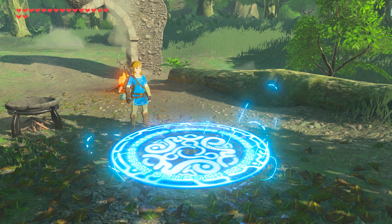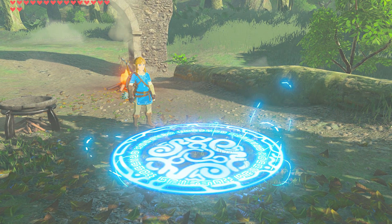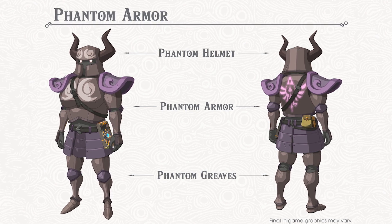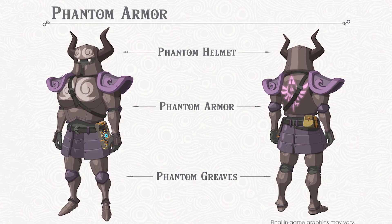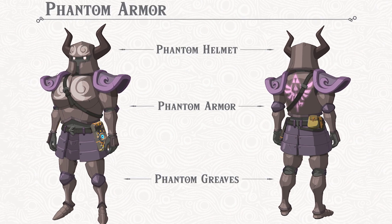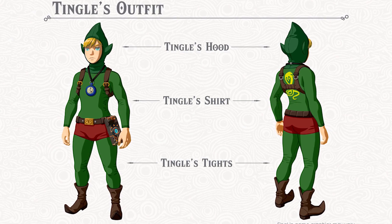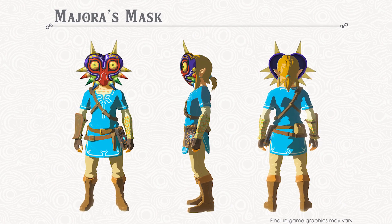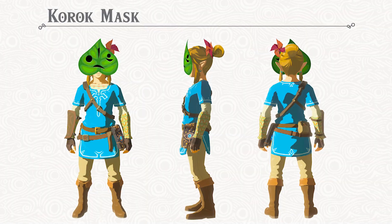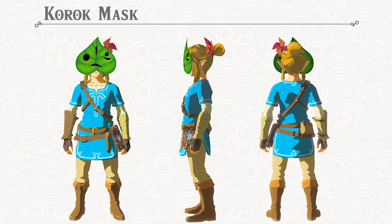They're also adding a new item called the Travel Medallion, which lets you register your current location as a fast travel point and then warp back to it instantly, similar to the Magic Mirror in previous games. DLC Pack 1 also includes loads of new items based on older Zelda titles, including the new Phantom Armor inspired by Phantom Hourglass and Spirit Tracks, and the skin-tight Tingle outfit based on everyone's favorite side character from Majora's Mask. The powerful Majora's Mask itself is also being added to Breath of the Wild, along with Midna's Helmet from Twilight Princess. Finally, the last addition in DLC Pack 1 is the new Korok Mask.